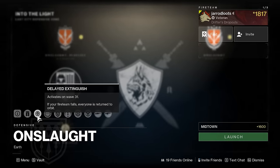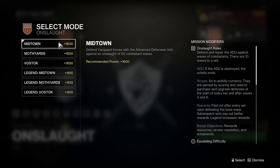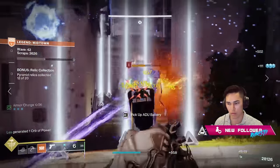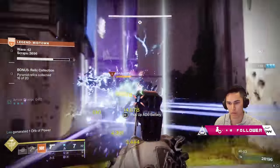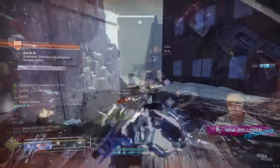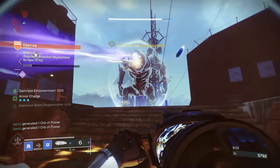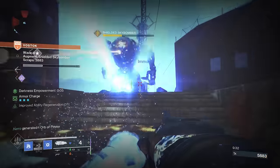Within this same node, you can choose which map you want to run Onslaught on. We have three options: Midtown, Moth Yards which is in the Cosmodrome, and Vostok. I actually prefer Midtown — it's not as open and it's easy to consolidate enemies. I really enjoyed both Moth Yards and Vostok as well. On the bigger maps like Vostok, where you're holding high ground, you can run ranged loadouts. Depending on the map you choose, this could greatly affect the build you bring.